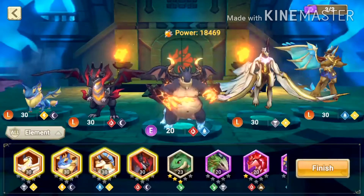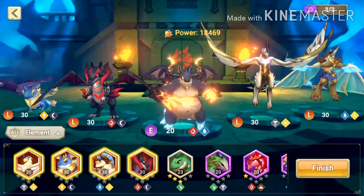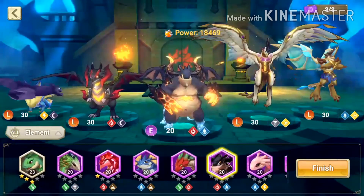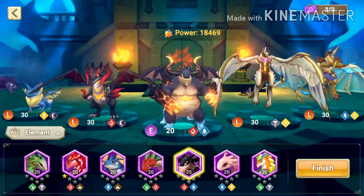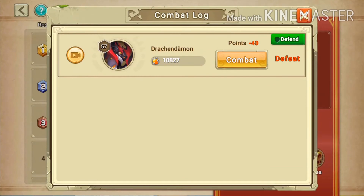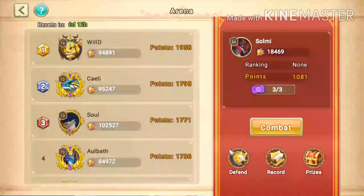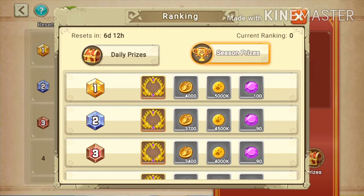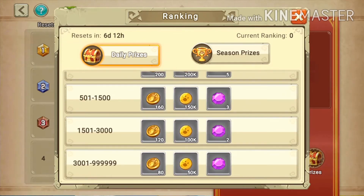If you get attacked by other players, your defense team needs to win to keep your points. I have my best dragons on defense. I can see in the record that I was attacked once by Drachendemo and lost — losing 40 points. That's why having a strong defense matters. Daily prizes are given at midnight and season prizes are awarded weekly, from Sunday to Monday.